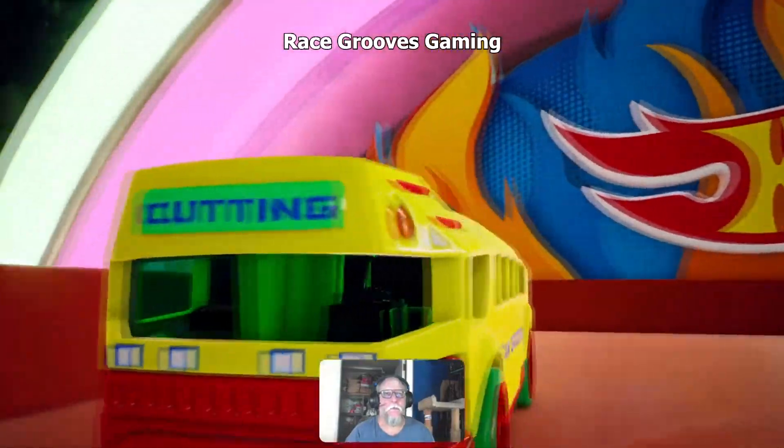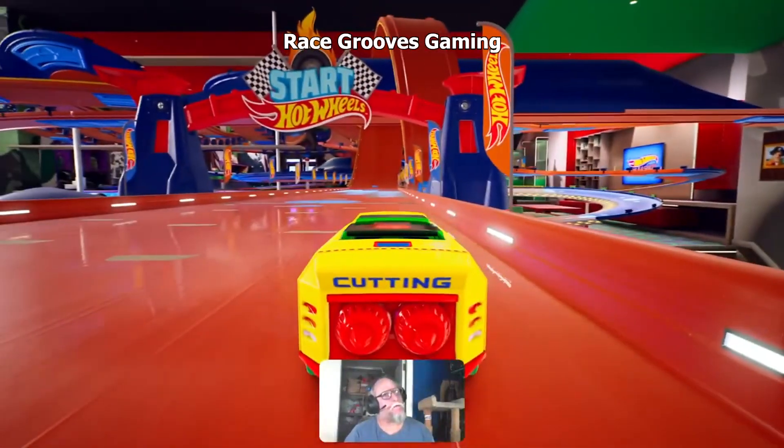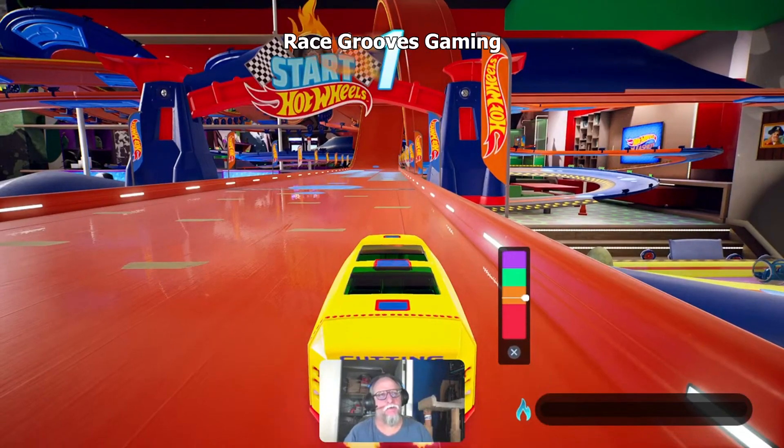I might not have Wile E. Coyote on this one — I might have the Batman. Because I usually have Wile E. Coyote on that pillar where the captain is. Oh wait, you're not supposed to do this.